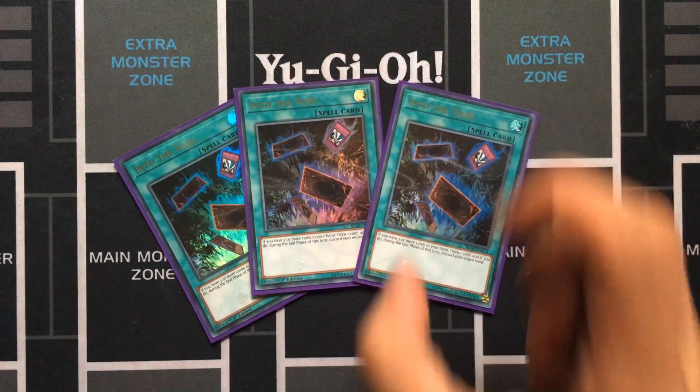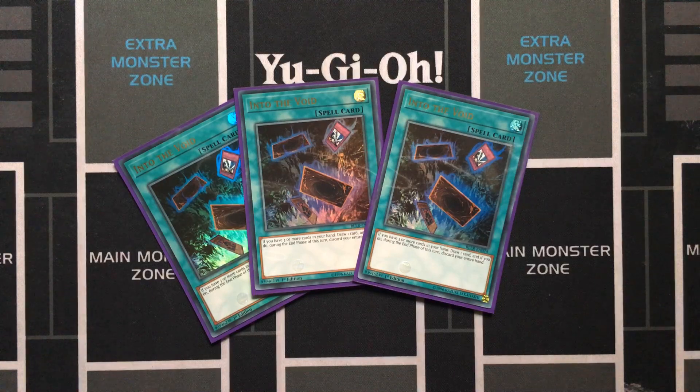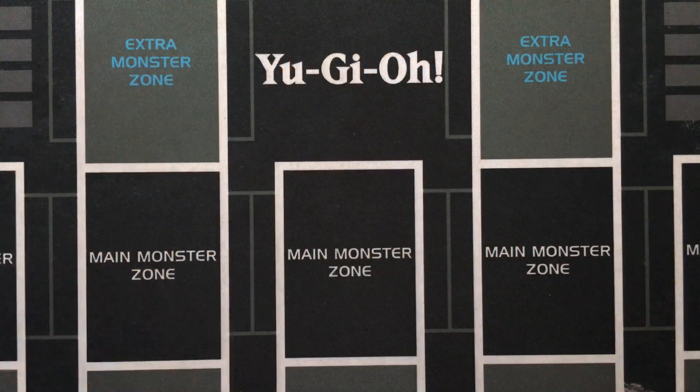Three Into the Void, which is pretty much Upstart Goblin in this deck because if you discard at the end phase, you already lost the game anyway. So this is just draw one more card and activate that spell.